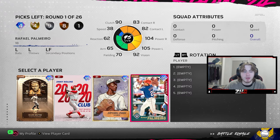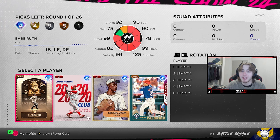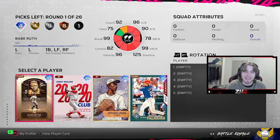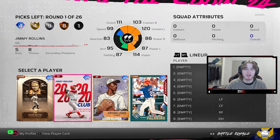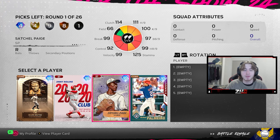When looking at this round, you always get that starting pitcher — that starting pitcher being Babe Ruth. Now Babe Ruth is a two-way player. However, two-way players don't work the same in BR as they do in ranked. Babe Ruth is typically off the table for me because to get him in the lineup you have to do a complicated double switch, and I don't even know how to do it. So Satchel Paige is another starter — another card off the table for me.